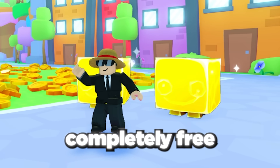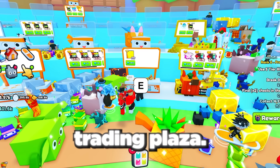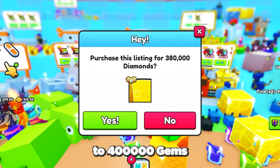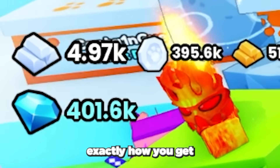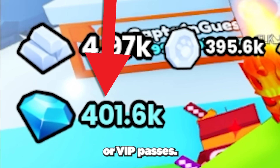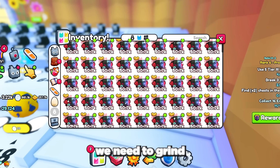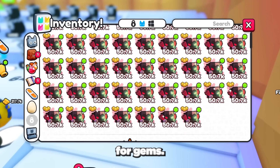First up we have a completely free-to-play method for getting a huge, which is to buy one from the trading plaza. Usually huge pets cost between 300,000 to 400,000 gems, which is a lot, so let's break down exactly how you get 400,000 gems in just a few hours without any Robux or VIP passes. To do this we need to grind as many rainbow mythical cyborg dominuses as we can, which we will sell for gems.